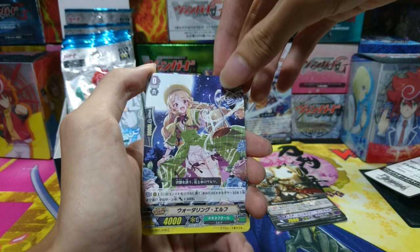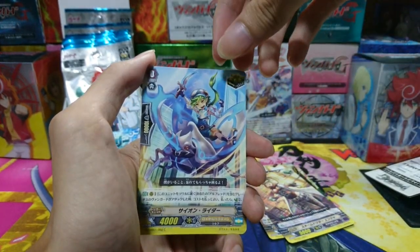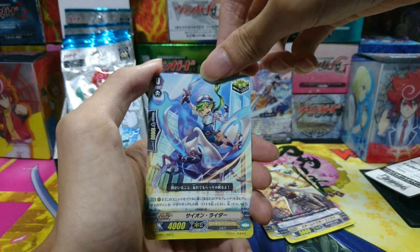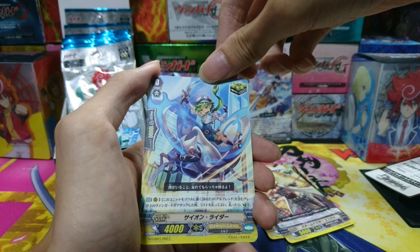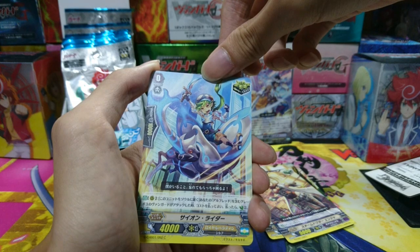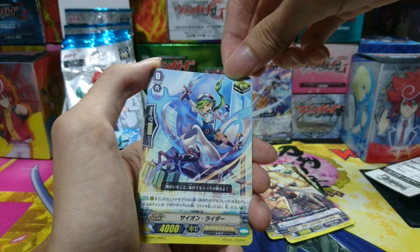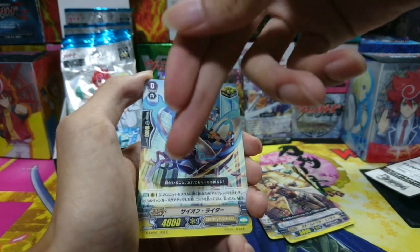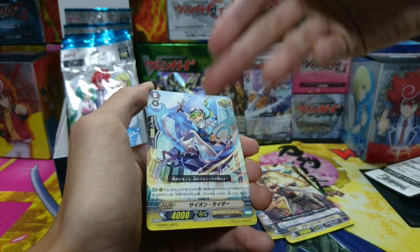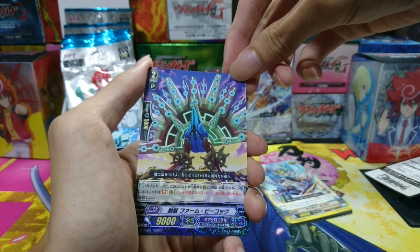She's a soul ability: put this unit into your soul, choose one Neonector unit and it gets 3k. We also have the critical trigger for Alfred — in this set they support Alfred for Royal Paladin, which is cool. The skill is: when your grade 3 Alfred unit attacks, you may put this card into your soul and counter charge 2. A very nice counter charging card, but the downside is you can't use this skill during a stride turn since it requires a grade 3 Alfred attacking.